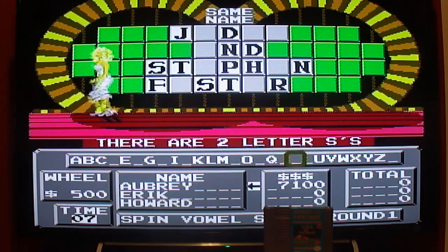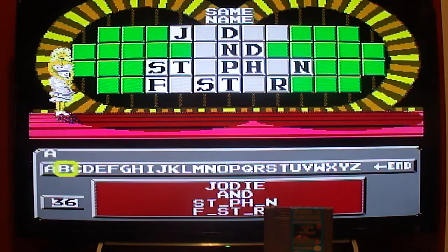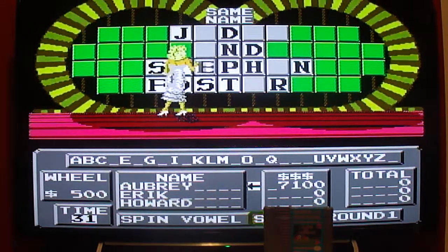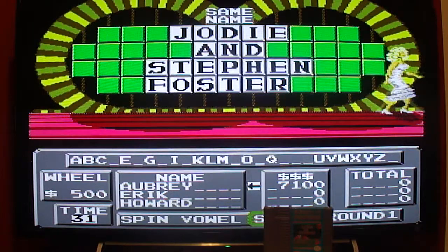$7,100 this round. Jody and Stephen Foster. Foster's — that's Australian for beer. I'll take it in a mug. You got it. Ow! All right, Mikey. So far in the first round, I've won $7,100.